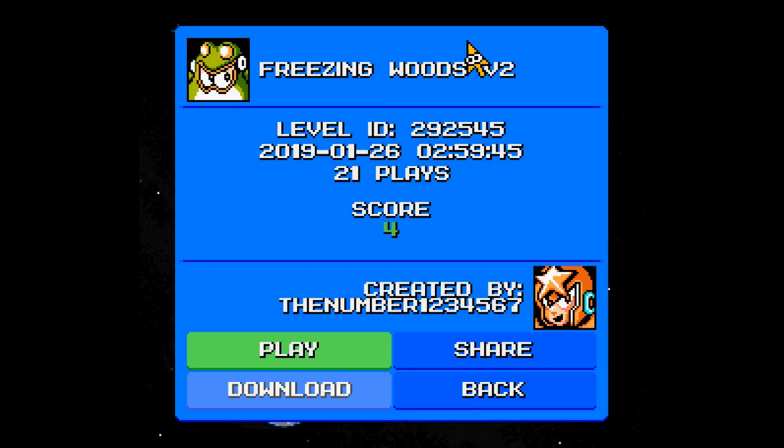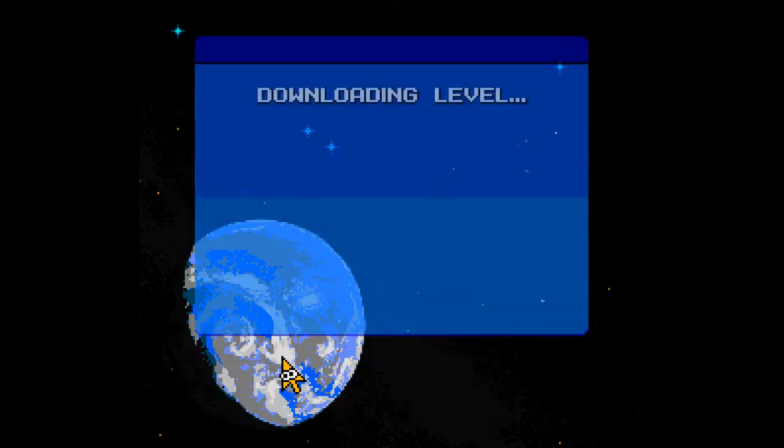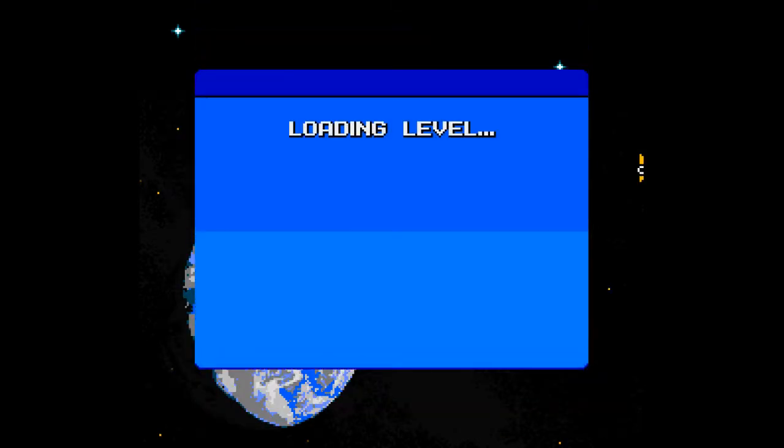Okie dokie, here we are yet again with more Mega Man Maker. Today we will be playing through Freezing Woods, the second version, created by number 1234567, placing a score of positive 4.